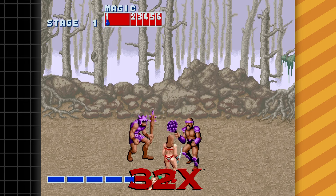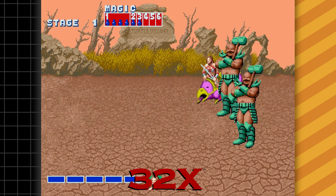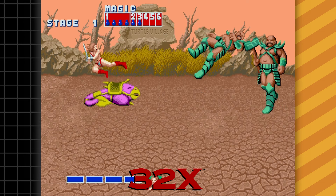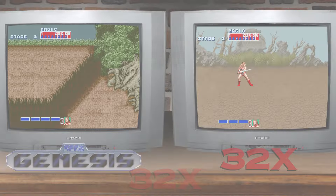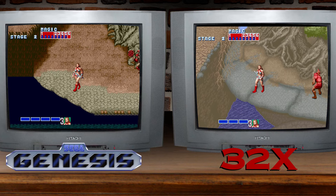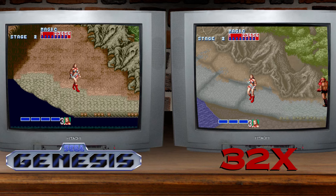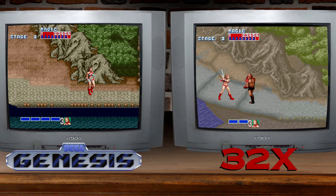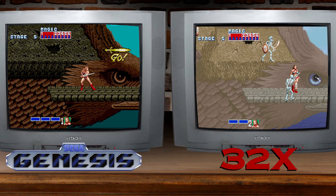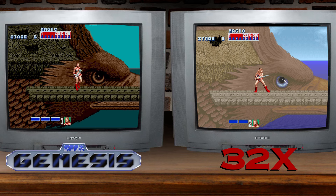Visser worked his hackery wizardry and conjured a 32X port of Golden Axe. This hack of the original Genesis game introduces a plethora of enhancements, making it a must-try for fans of the original game. The stage layouts have been pixel painted to closely match the arcade versions, delivering a more authentic experience as you fight your way through Yuria. Small details from the arcade have been added back in, such as eye animations for the turtle and eagle, adding that extra touch of pixelated perfection missing in the Genesis version.